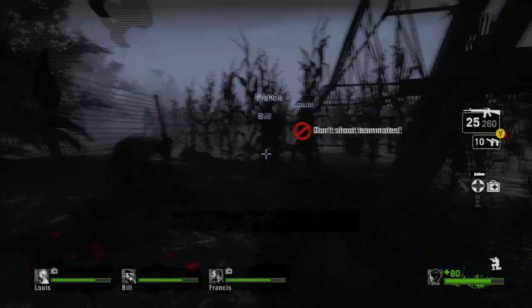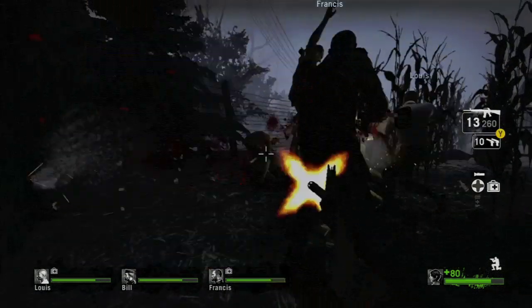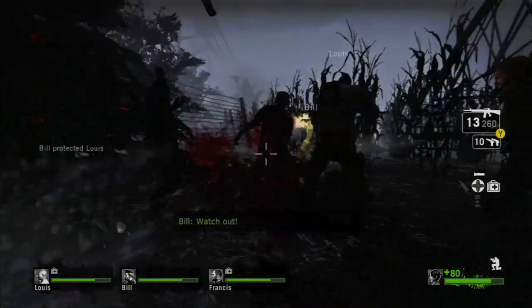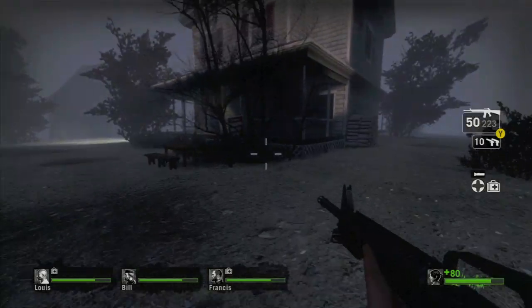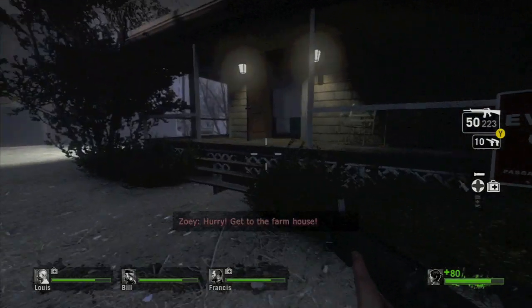You can also apply this tip to any other difficulties, but it is necessary for expert, as those zombies will do 20 points of damage per hit. And then we're going to head to the farmhouse.